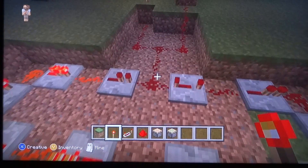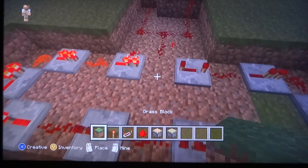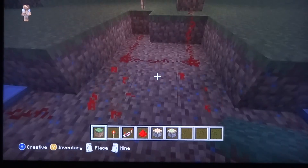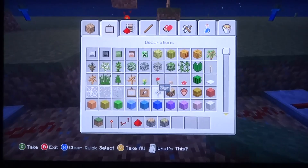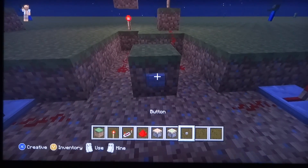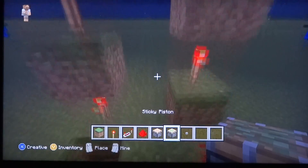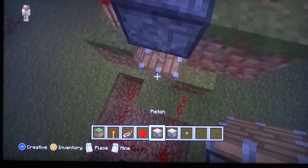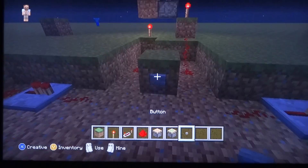This doesn't just have to be a constant change — it doesn't just constantly go up like this. There is a way to make it go up whenever you want it to. How you do that is, you place a grass block here and you place a button here. By pressing the button, this will bring it upwards.